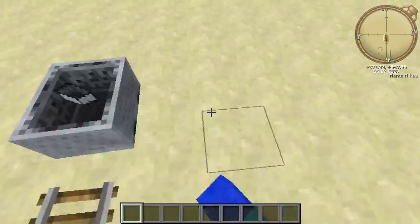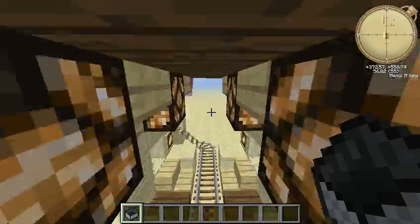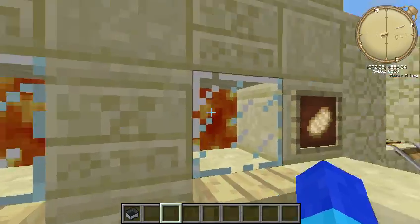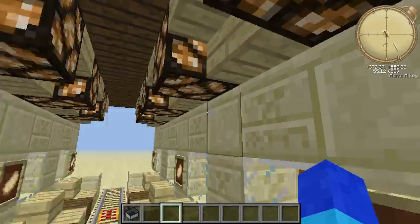Nice little tunnel. It's just a really basic design. I wanted to use sandstone for the walls, so I decided to do kind of a crisscross applesauce with the creeper face.